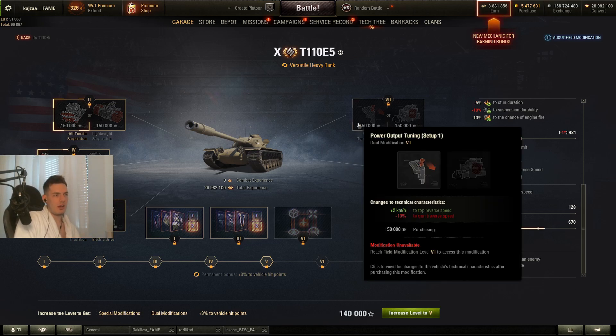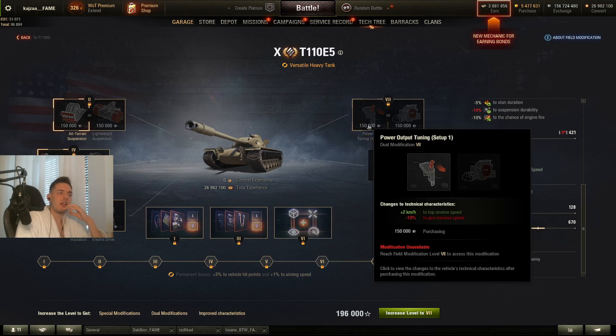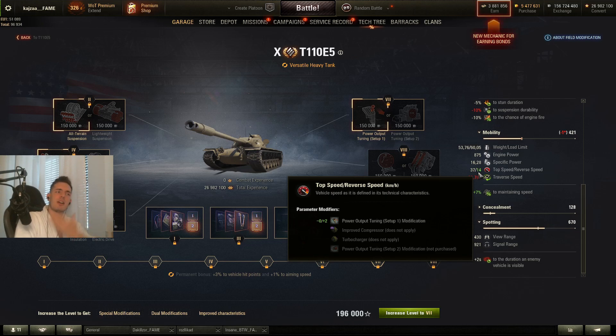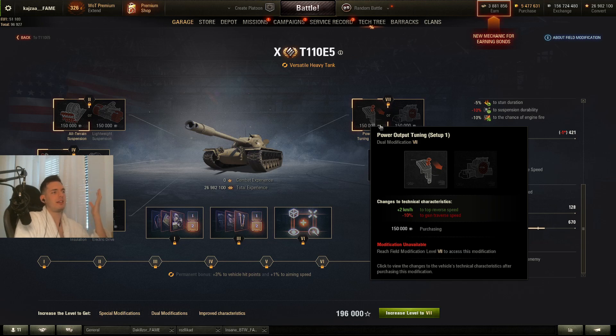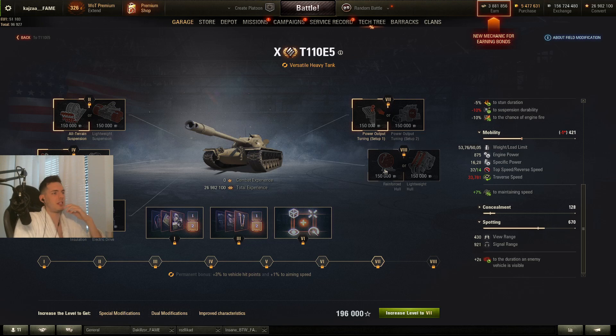On the seventh slot you have plus 2 reverse speed, which is really good for disengaging from certain fights. I would definitely take that one, because the E5 only has 12 km/h reverse — which is very sluggish — but with this it goes to 14, making it a little faster when you try to disengage, corner pick, and return to position.